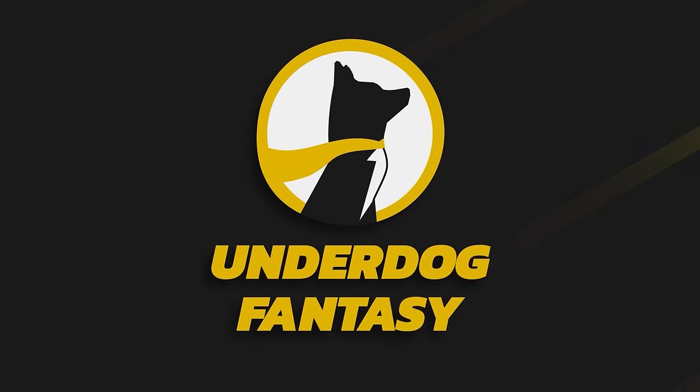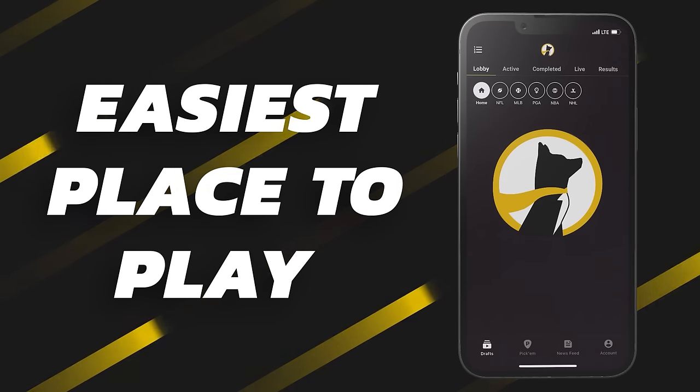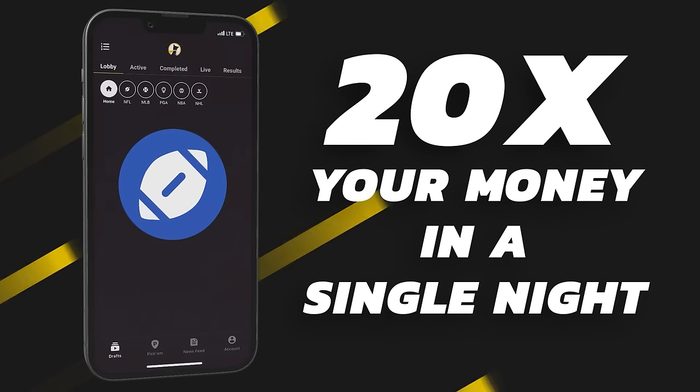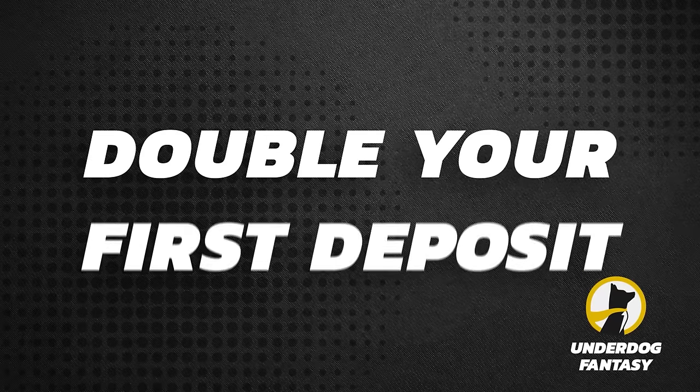Underdog Fantasy is the best and easiest place to play fantasy sports and their pick'em game. Sign up now with code Poodle to claim your special pick, plus a first-time deposit offer up to $250 in bonus cash.